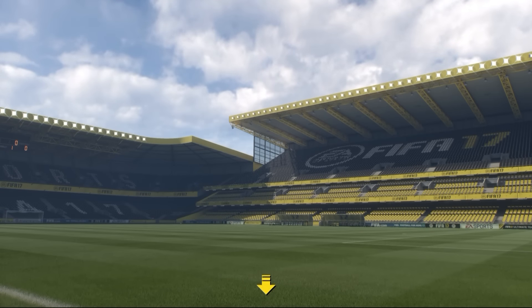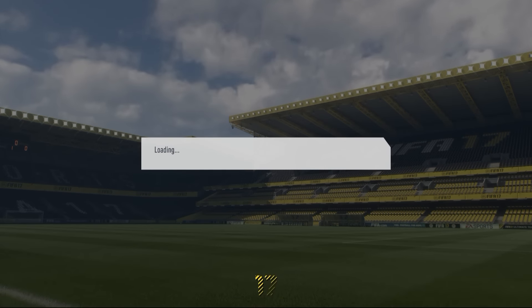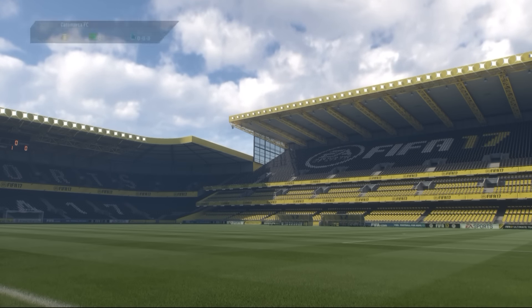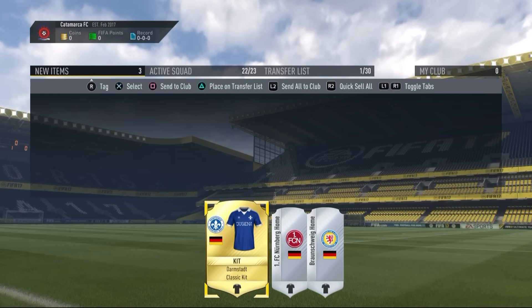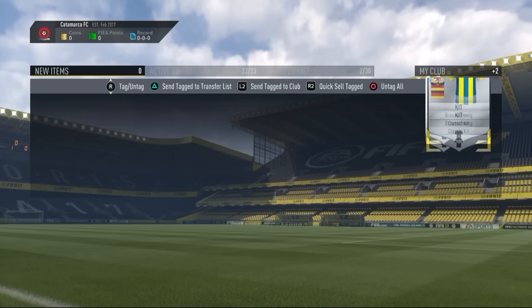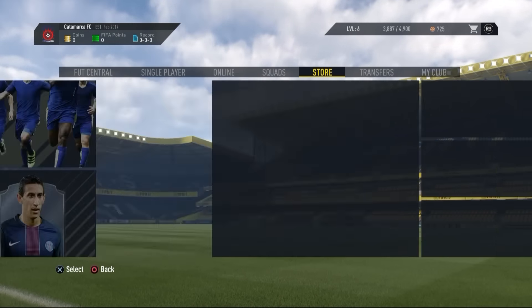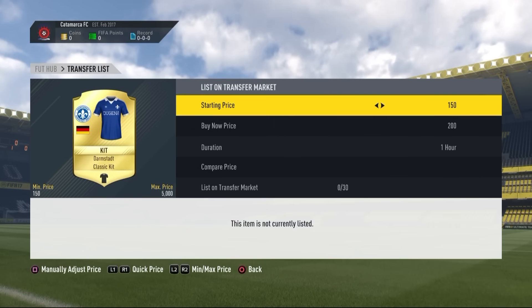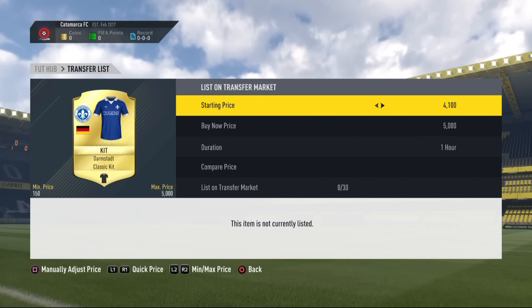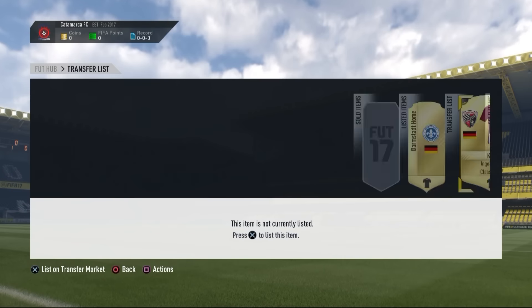This is episode 1 of SBCs to 100k. The idea is pretty simple - we're only going to be doing Squad Building Challenges and hopefully making it to 100,000 coins by the end of this series. We're starting off with around 10,000 coins, just listing up a couple of items because we need something to start off with. And we're only going to be doing SBCs in this series.